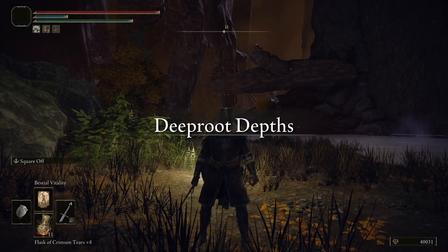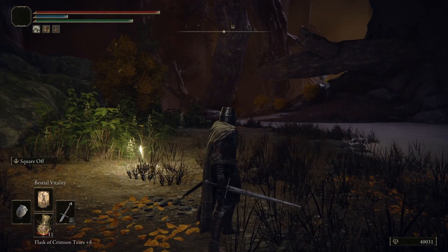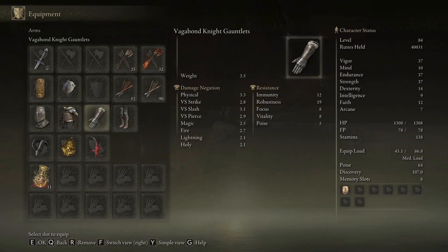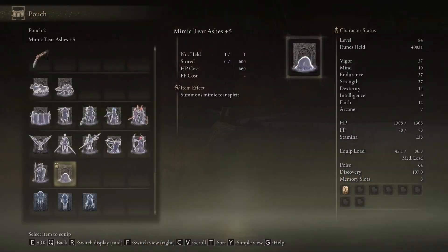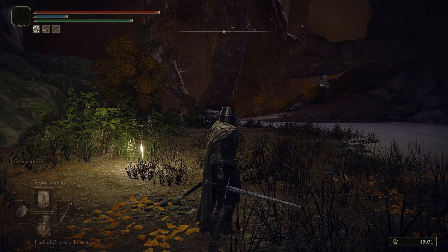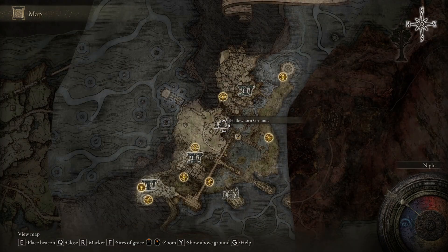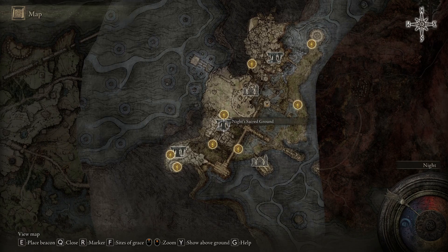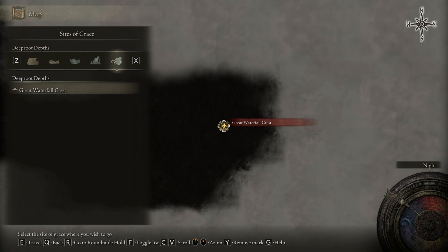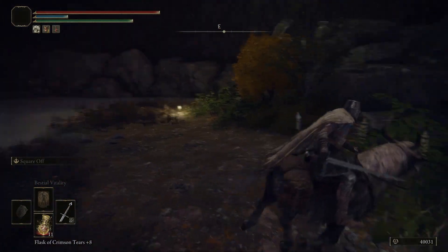Hello and welcome back to Elden Ring. This is part 14 of the run where we prepare for the Shadow of the Erdtree DLC. In this run we will go through every weapon, shield, armor set, talisman, spirit ash, physic tier, and cookbook that you will need no matter what build you're running. Last time we went through the city of Nokron, and at the end of that we got access to Deep Root Depths, which we are going to be heading through now.